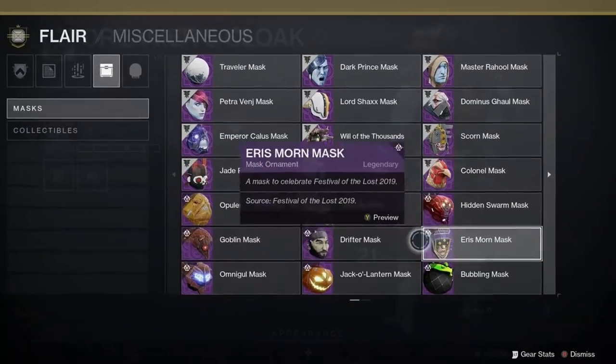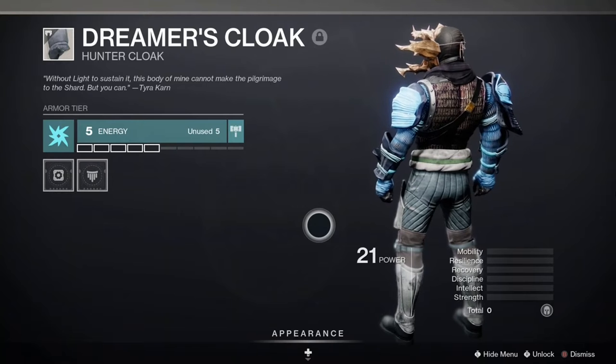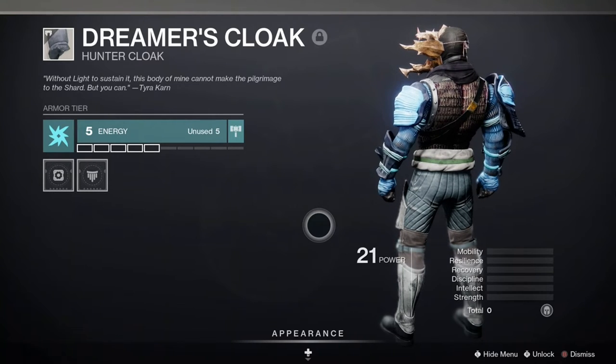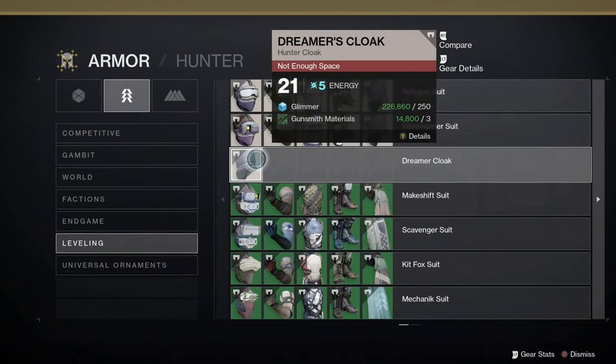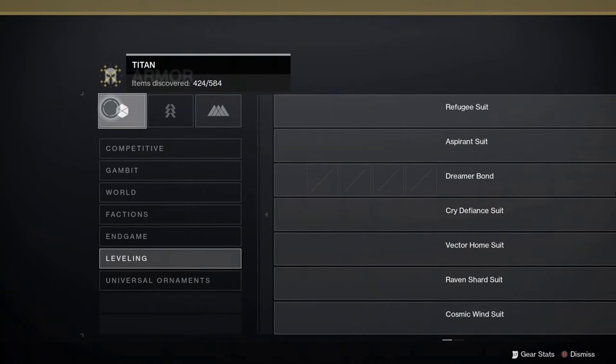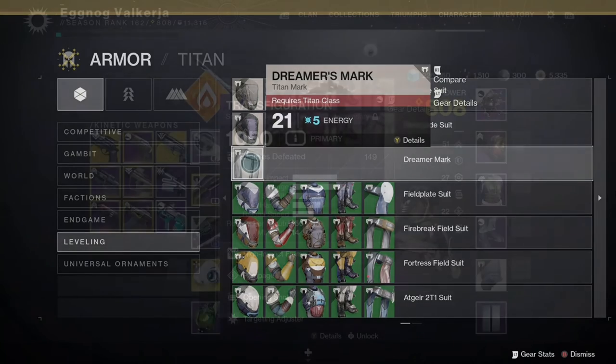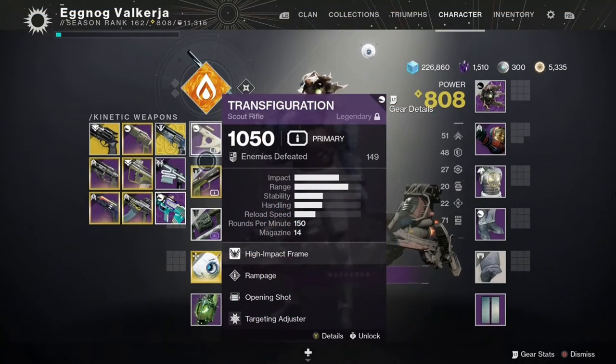The cloak is the really strange bit of this whole setup. Unfortunately for new light players, it cannot be acquired unless one completed the Red War campaign. The Dreamer's Cloak, when pulled from collections, will not go above 21 power. Warlocks have the Dreamer's Bond and Titans have the Dreamer's Mark, all of which drop at the same power level. This has been buggy in the past and sometimes is unacquirable even though one has previously gotten it, so always keep one in the vault for just such instances.